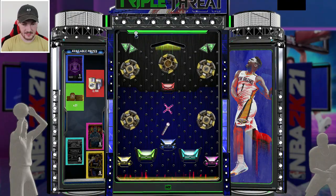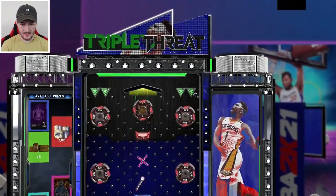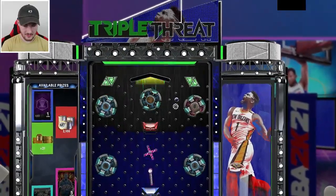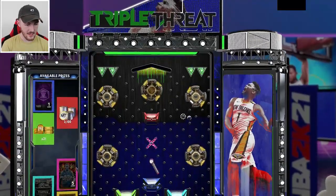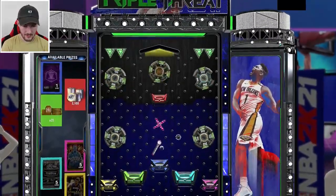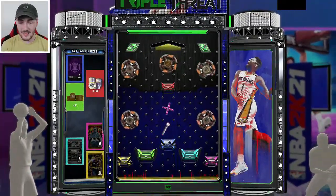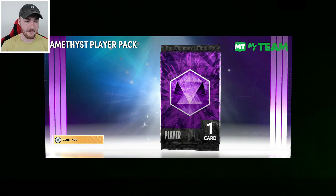The amethyst pack is in the middle - I would hate to land the MT. Let's drop it there. If I get a possessed pack I'll be happy. Let's stay away from that MT. We avoided the MT - I don't want tokens either because I want to open up some packs. It's looking like we could get that guaranteed amethyst pack and we do! I'll take that.